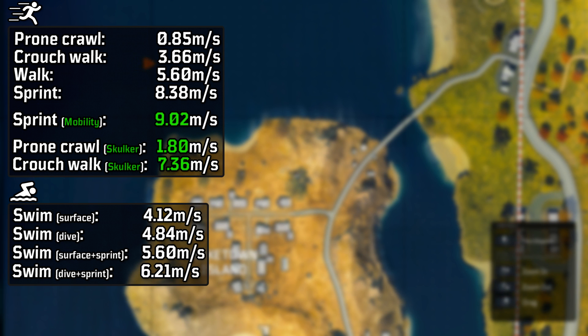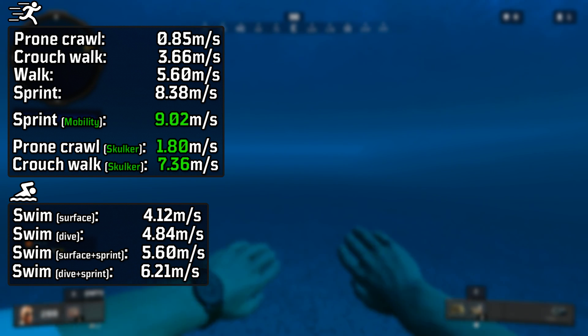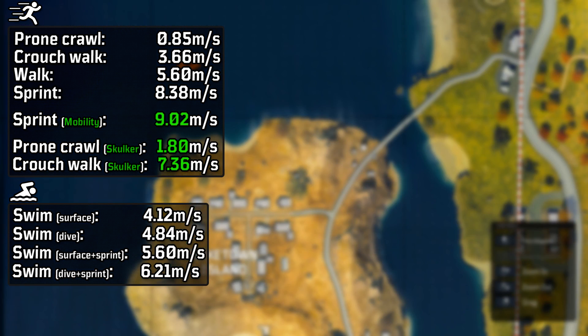Swimming underwater is indeed faster than being on the surface. As for the real-life comparison, this is entirely unrealistic. Peak human swimming caps out around two and a half meters per second, three and a half with fins, yet somehow these superhumans can swim at twice that speed while weighed down with combat gear and ammo.